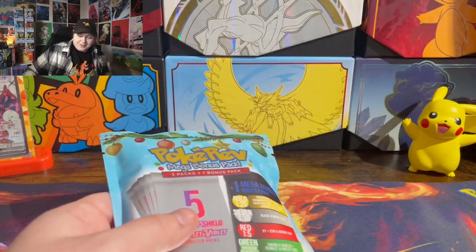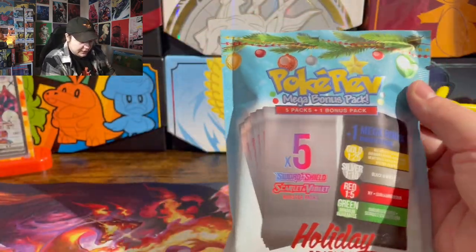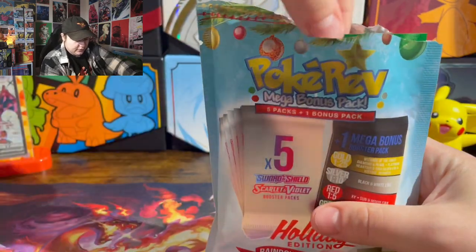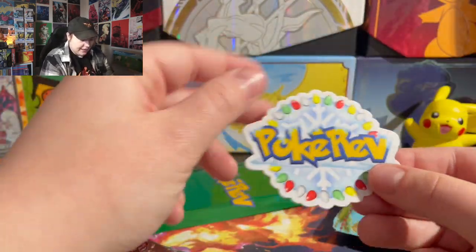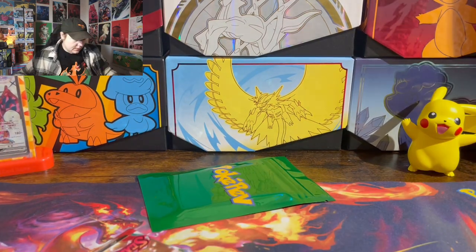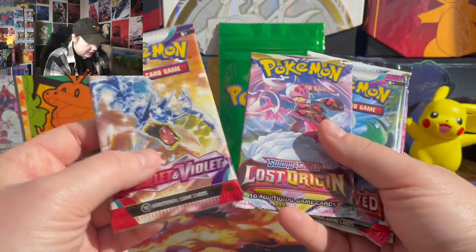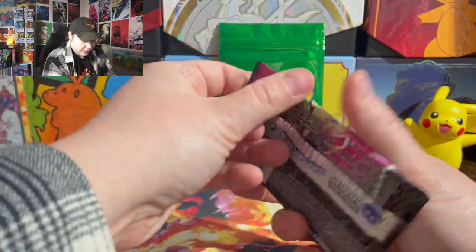Everybody cross your fingers that I at least get silver. I'm just going to open it right up. And the first one we got is green. I think there's a sticker in here — look at that holiday PokéRev sticker. All right, so we got Scarlet Violet, Lost Origin, Paldea, Silver Fusion.